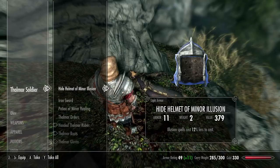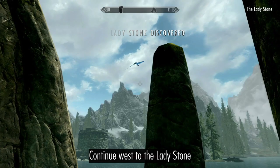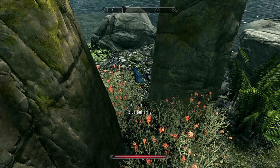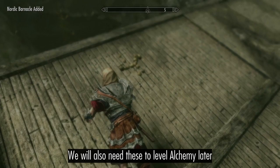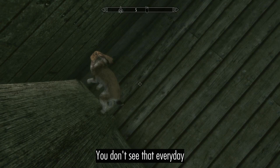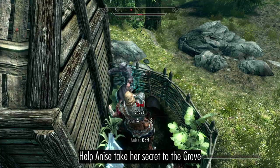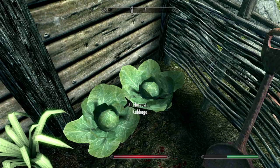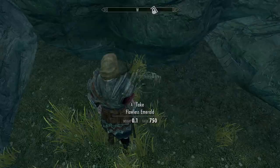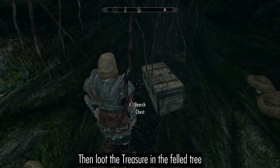Get the treasure map from the Illinalta bandits, and the two enchanted items from the Shrine of Talos. Continue west to the Lady Stone, and start catching blue butterflies for enchanting potions later. Dive for Nordic Barnacles at the Wreck of the Silver Moon, and more at the Sunken Barrow to the east. Help Anise take her secret to the grave, and store your enchanted items in her cupboard. Drop down for the Flawless Emerald, then loot the treasure in the felled tree.